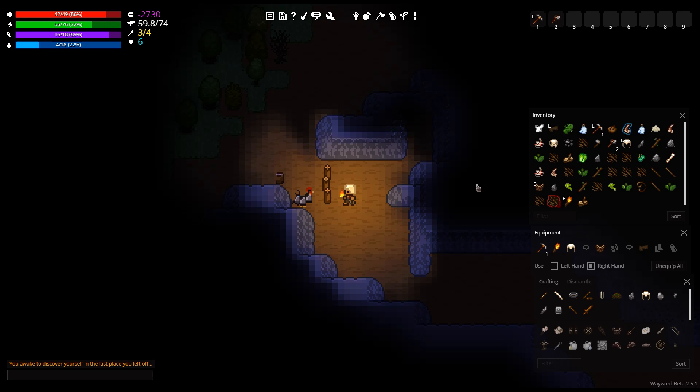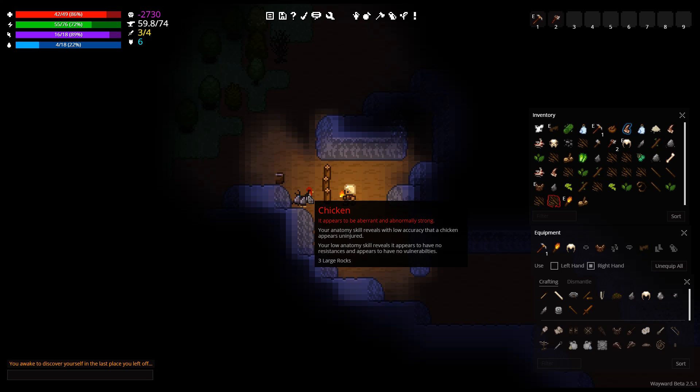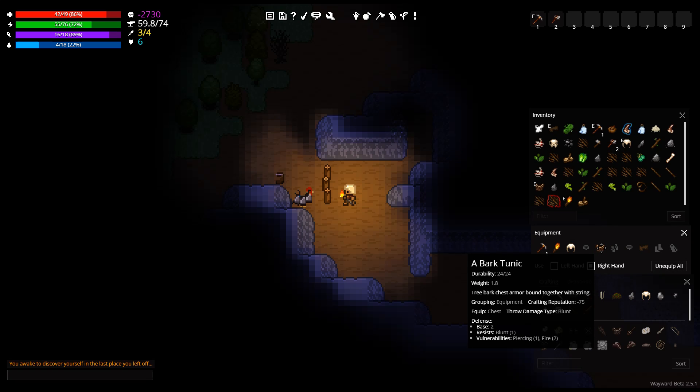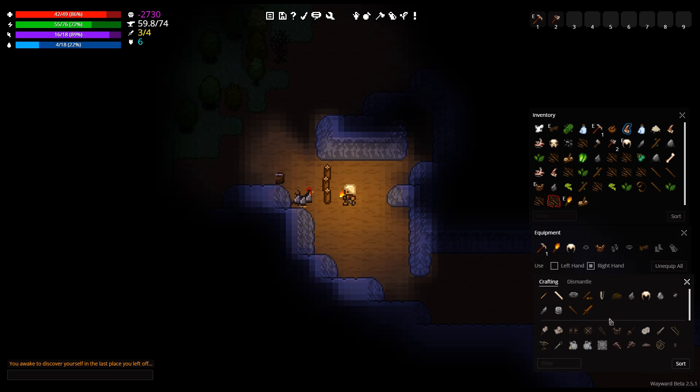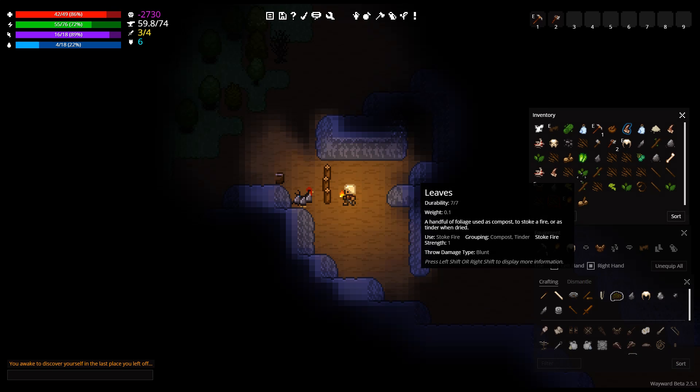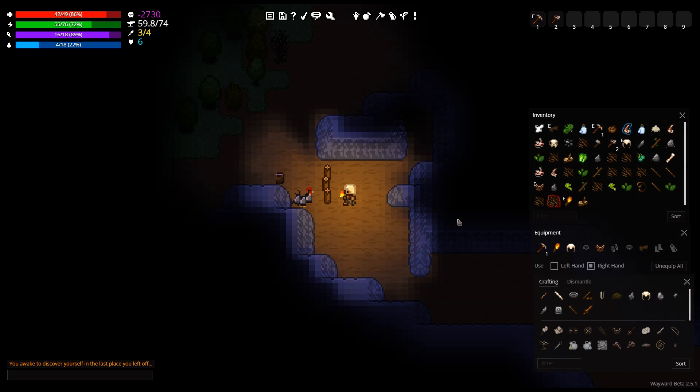Hello and welcome back — picking up where we left off last time, with the bloodthirsty chicken on the other side of our sturdy fence that we built last night. Our plan today is to see if we can get a little more defense. We built ourselves a bark tunic, which is giving us a little bit of defense, and we can also make some bark pants — with some tree bark and some string.